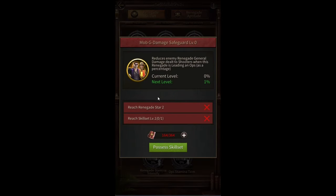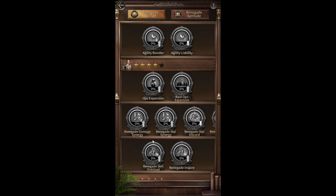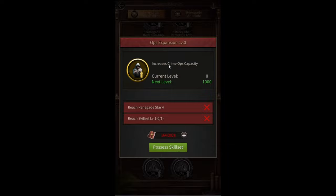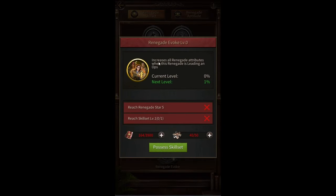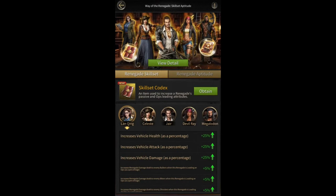At two stars you unlock even more skills to upgrade, at three stars you unlock more skills, and at four stars you get ops capacity, which is passive, and raid capacity, which is also passive. At five stars you get a skill that increases all renegade attributes when this renegade is leading an ops.